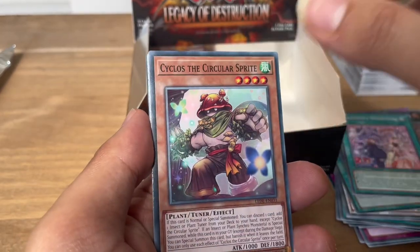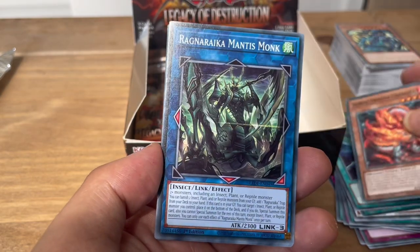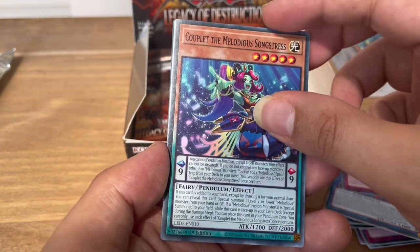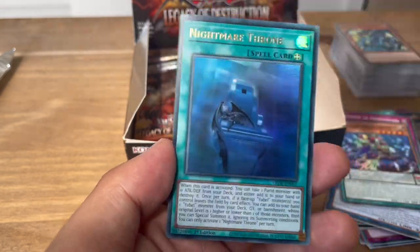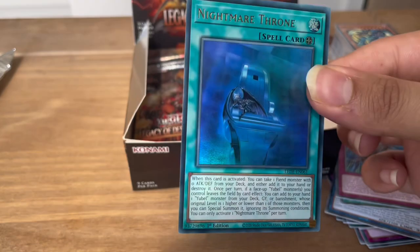Next pack: Valmonica Disharmonia, Cyclos the Circular Sprite, Sinful Spoils Struggle, Tenpai Dragon Trundra, Ragnarika Mantis Monk, Ashen to Endlessness, Couplet Melodious Songstress, Ancient Gear Duo. And we have another ultra — Nightmare Throne, very cool looking, very airy. So I've pulled five high rarities: four ultras and one secret. There might be one more left.